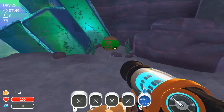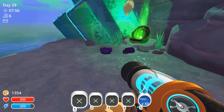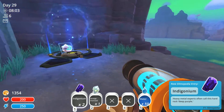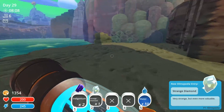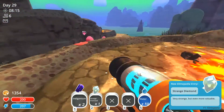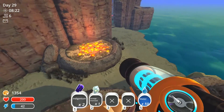I don't see any treasure pods. Wasn't there one? Yes, there was one here. Oh, what's that? Oh, I got the diamond, guys! That's awesome. Let me go back and I just want to check this area out and make sure that there's no pods here. A very strange diamond but even more valuable — yes, that's one of the things that I need for my teleporter, or at least one of them.